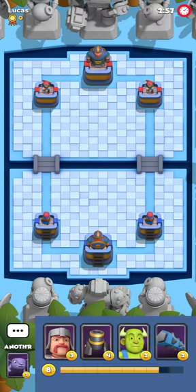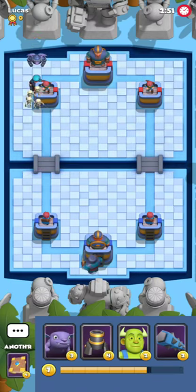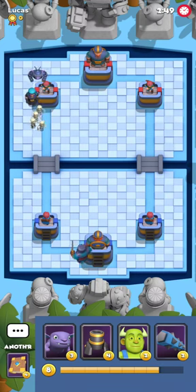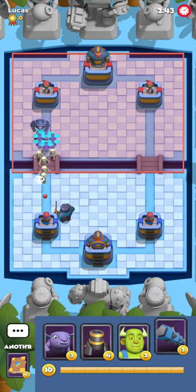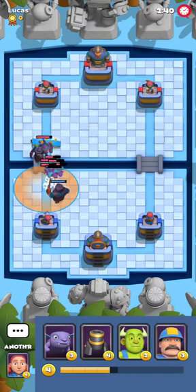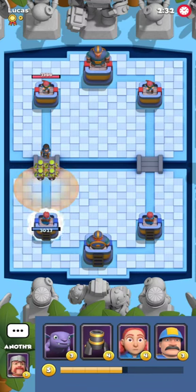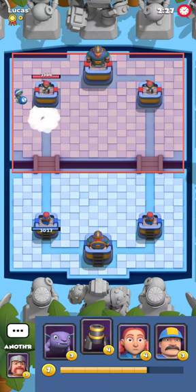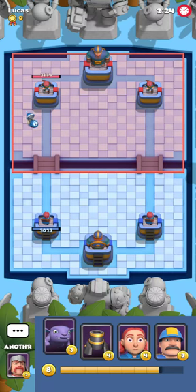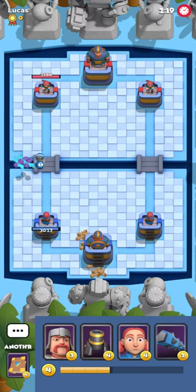We're gonna go for game number five — the last game of today's video. We're gonna be facing Lucas who has 0 medals. He starts with a Mother Skeleton, which is already a sign that he's a very good player who knows how to play his cards. I'm gonna just go for Poison here — there's no reason not to. He was very aggressive right here. I'm gonna sacrifice one hit from the Bomb Girl, play phones afterwards, and we should be able to get away with a very cheesy defense, because he pretty much stacked every single troop in one spot.